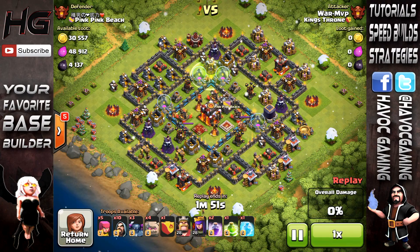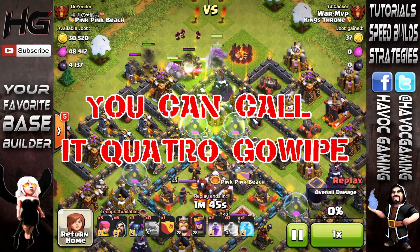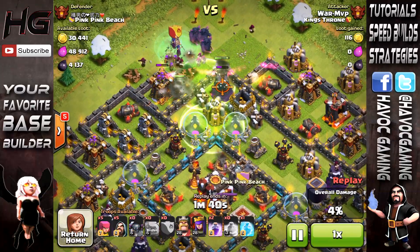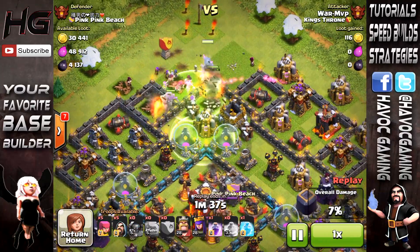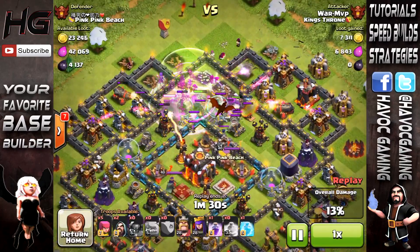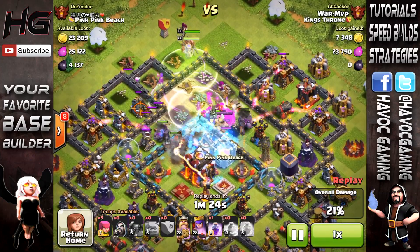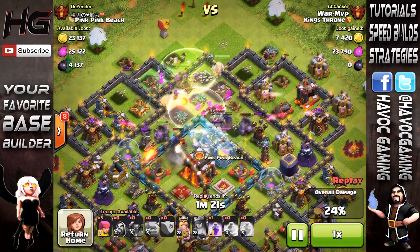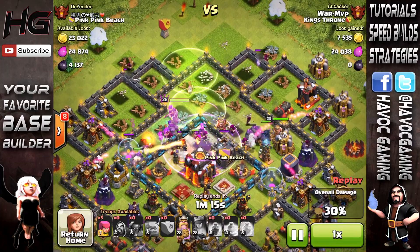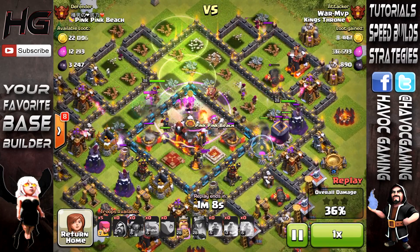Hey guys, Havoc here. Today I'm going to be showing you this new strategy that people have been using up in 4,000 trophies. You can use it for crystal league, bronze league, or sub-200 — any way you want, as long as you have the right things. It became really popular for no reason. Like five months ago at 4k cups you wouldn't really see this. It was never a thing — you wouldn't see everybody literally switching from lava loon to using this.